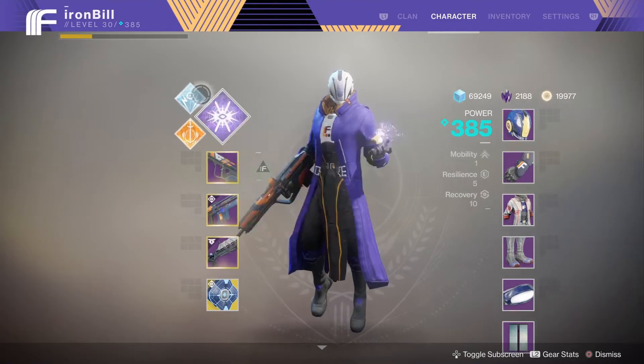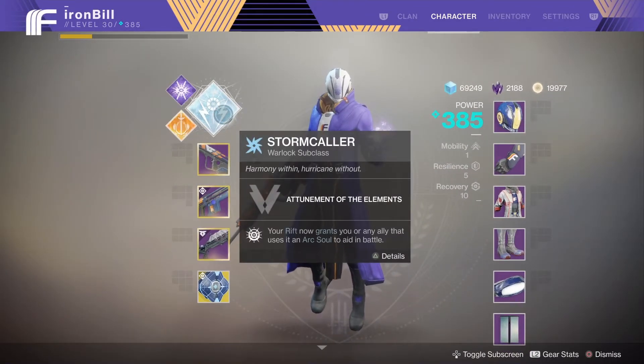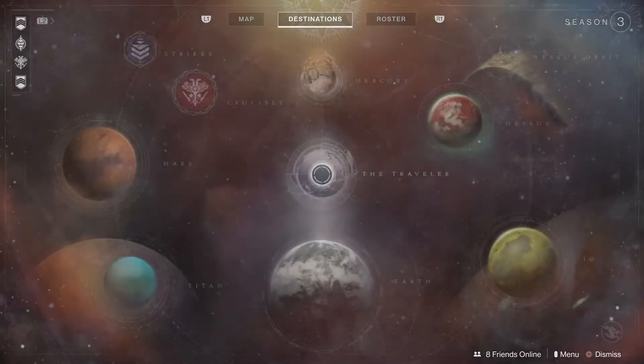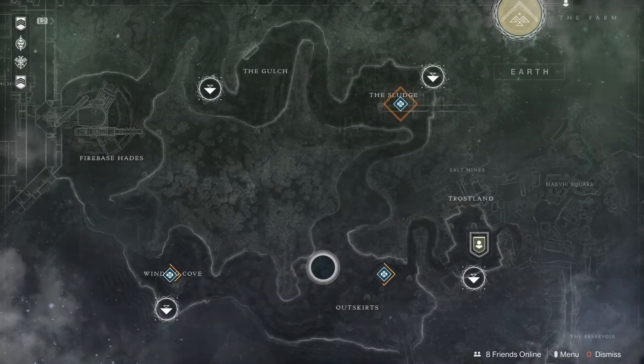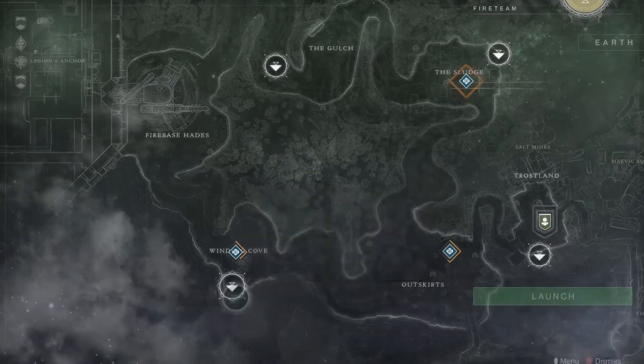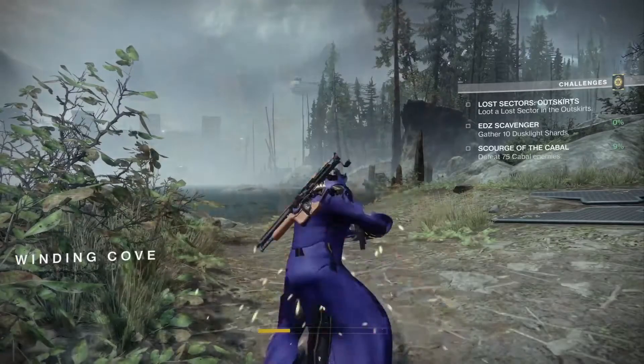I'm going with a Storm Trance Warlock. Basic tools: Nameless Midnight, I believe I had the Positive Outlook and the Eye Glow shotgun. I'm running a full Future War Cult armor setup, which is important because what you want here is to be able to get your renown up in this particular case.